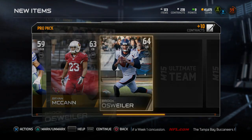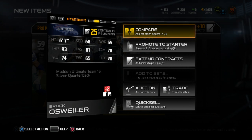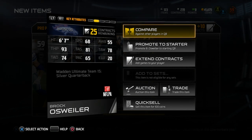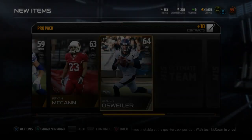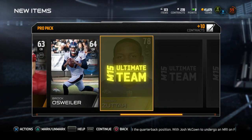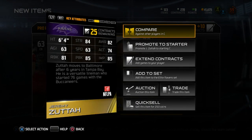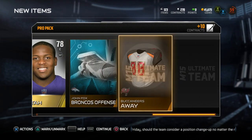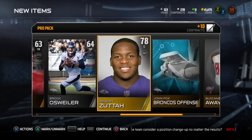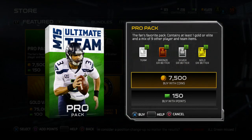Brock Osweiler — we've got another quarterback. 93 throw power, 81 throw accuracy short, 78 medium, 74 deep. I might actually use that instead. I actually like strong-arm quarterbacks a lot more. Jeremy Zuda — we've got a center: 84 strength, 81 run block, 85 pass block. Not bad. Go ahead and move on here and see what we can get — nothing there. Moving on to the next pack.